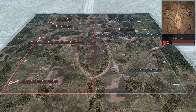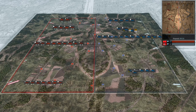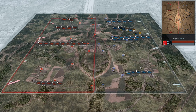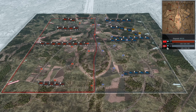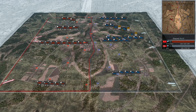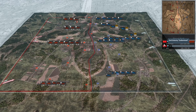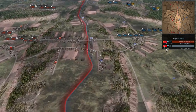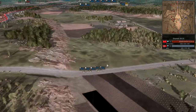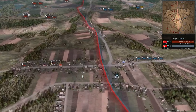Hello everyone and welcome back to Steel Division 2 tournament. Today we're going to take a look at the game between Chicken Dew and Yabo. Chicken Dew is using the 2nd Indian Infantry and Yabo is using the 17SS Panzergrenadier with their vehicle that goes at 100 kilometers per hour.